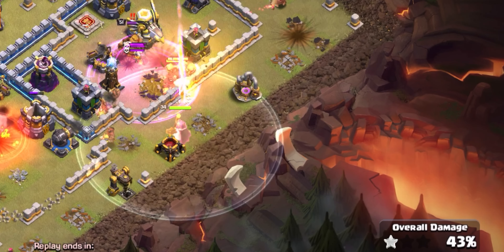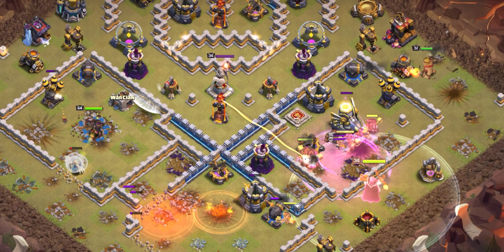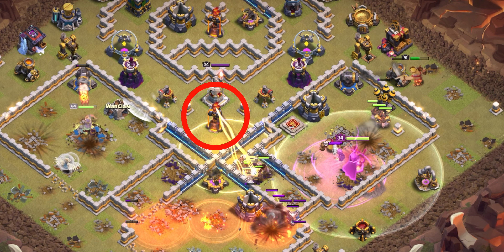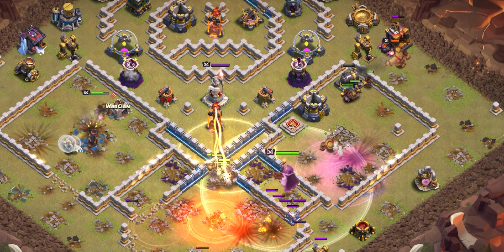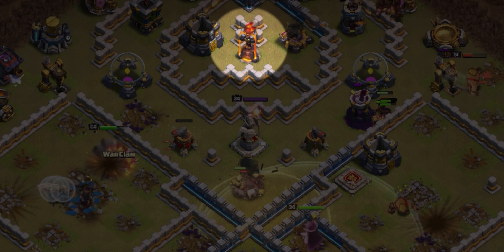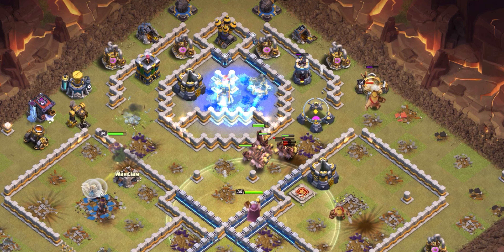We save the third rage for now. We go down to the bottom side with our king — since we didn't use him in the funnel earlier, we use him on the right side. Then in between him, we spam in all the hog riders to get into the eagle artillery compartment as quickly as possible. We drop the rage out in front of them, then pop our warden's ability before they have time to exit his eternal tome, so we get maximum benefit from the invincibility.